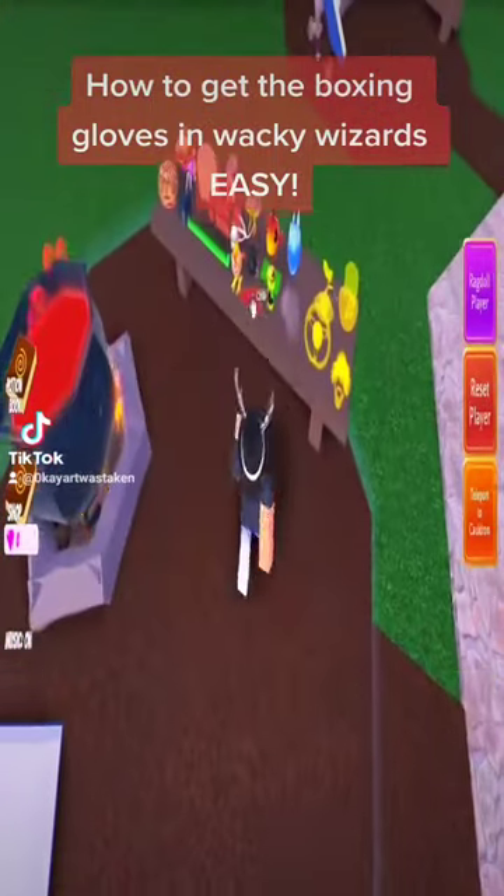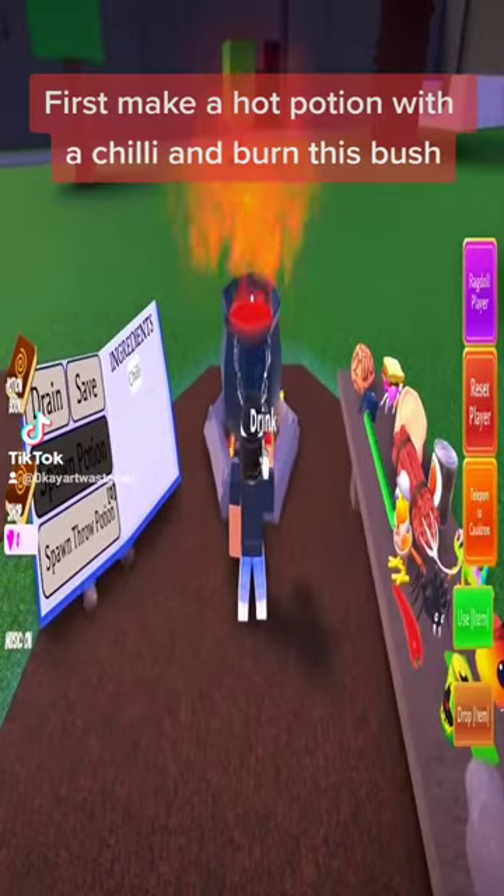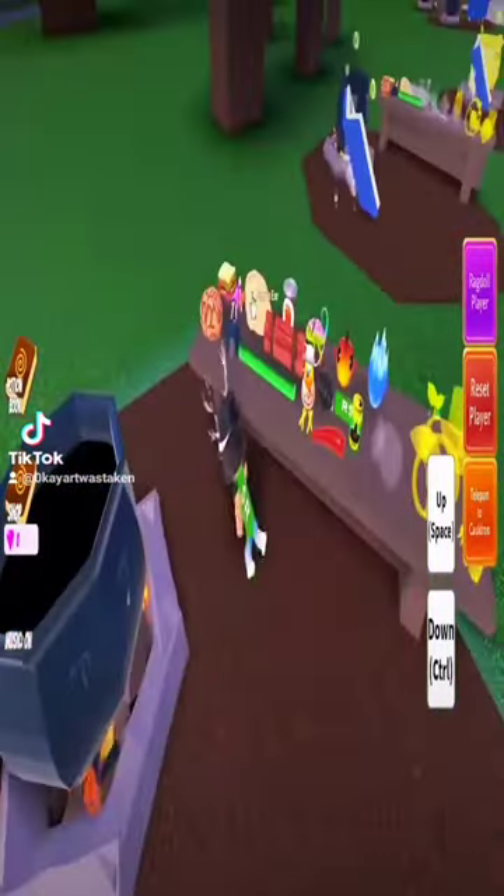How to get the boxing gloves in Wacky Wizards easy. First, make a hot potion with a chili and burn this bush.